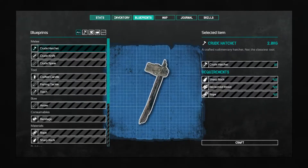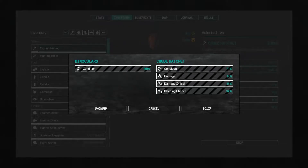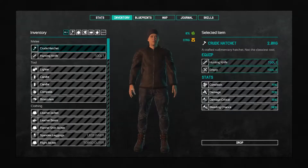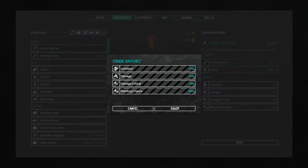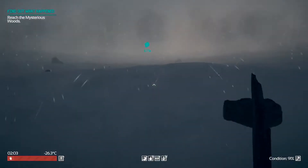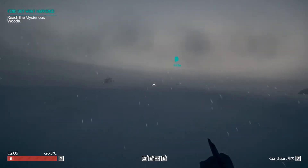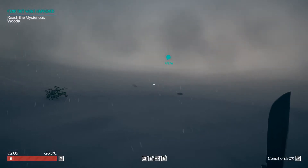Beautiful. Now let's go into our inventory — it should be there now. We'll click on crude hatchet. I think we can equip this. Let's unequip the binoculars and equip this. It's not going to let me equip it. Unless I'm doing something wrong, it doesn't look like we can equip the crude hatchet. There we go — okay, beautiful. So now we've got ourselves a hatchet. It really is crude. I don't know if it does any more damage than the knife.